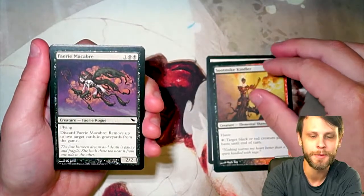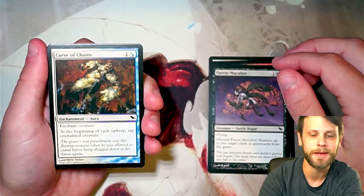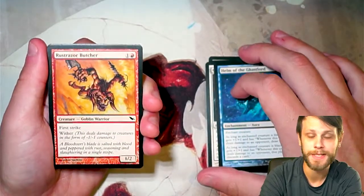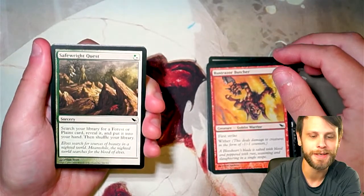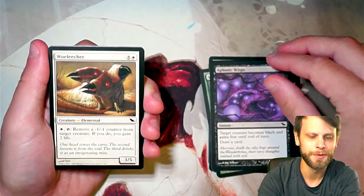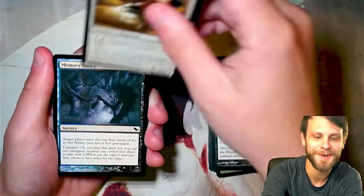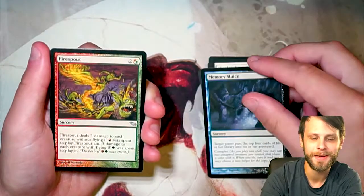I love Shadowmoor. Fairy Maccabree — not a bad little card. Curse of Chains. I love how many hybrid cards were in this set — obviously a big theme of the set and really the entire block. Safe Rite Quest. Aphotic Whispers — I hate the art on this card, it looks like a larva, it's so gross. Memory Sluice — I love this card, used to play with that in my mill deck.